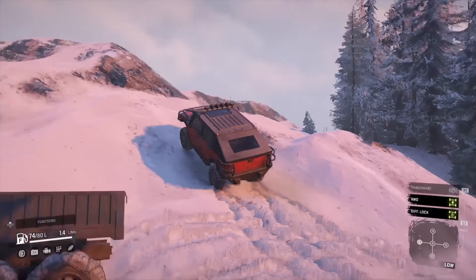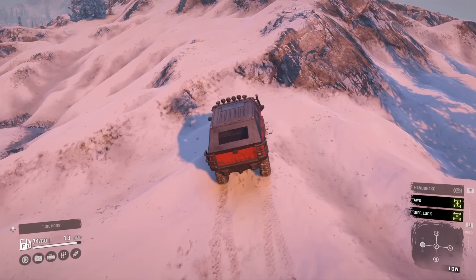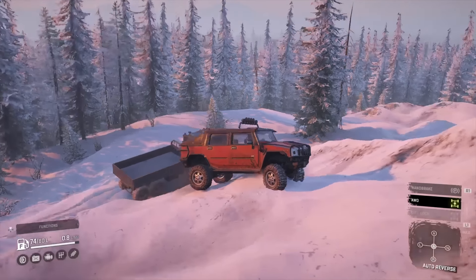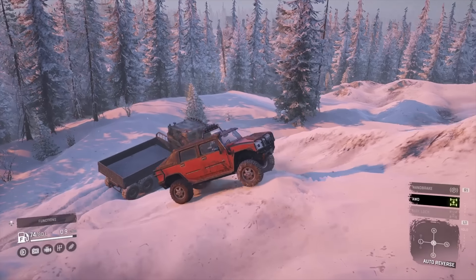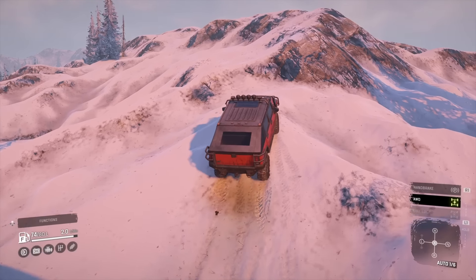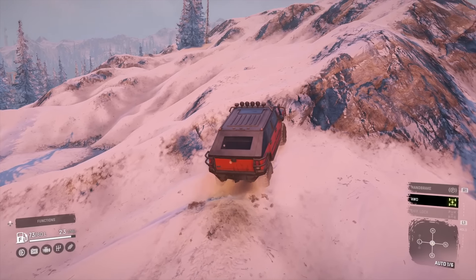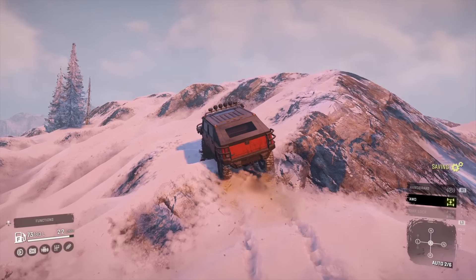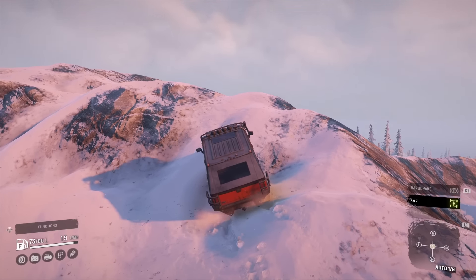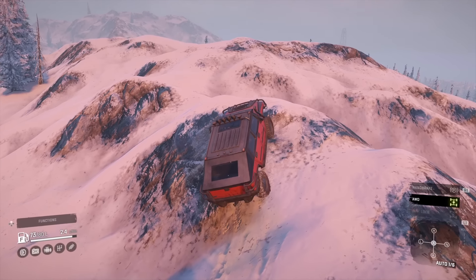Going up here in low range with the diffs on — this is where I prefer that punchiness. I beached myself again. I reverse off and in auto it managed to pull itself with just a bit more speed to shove itself over. It's not that it gripped better — it just punched its way through better. Climbing up here, not bad. I didn't want to do that mud test because it's kind of pointless — a scout is small and narrow enough that you could skip around the left of that mud, wiggle through the trees. Obstacles like that are just not something you'd usually need to tackle in a scout anyway.